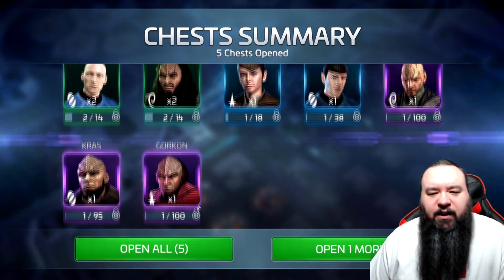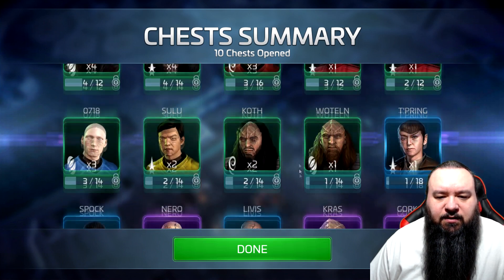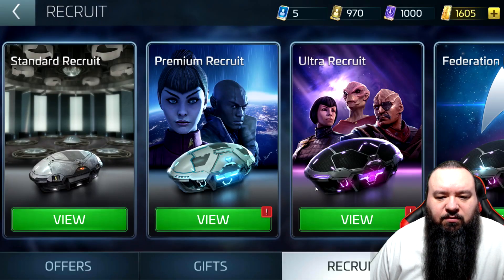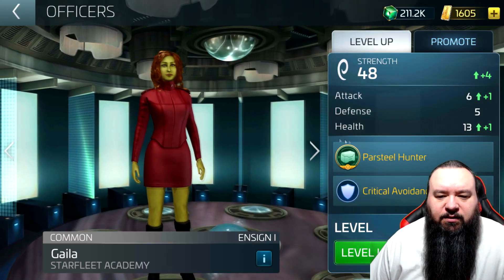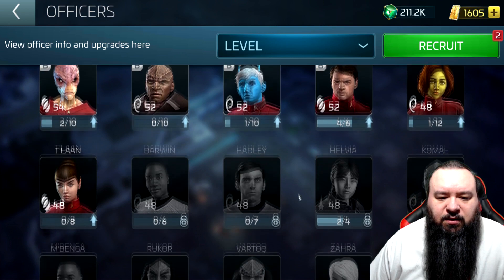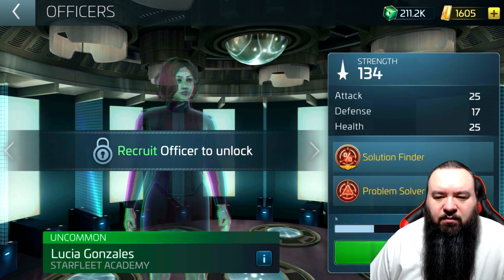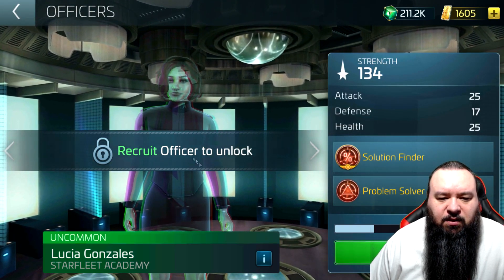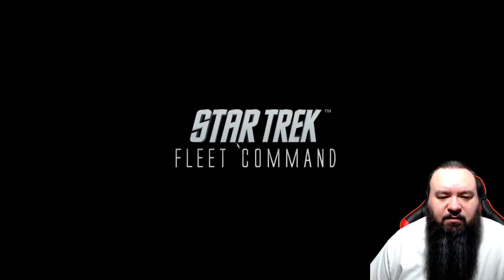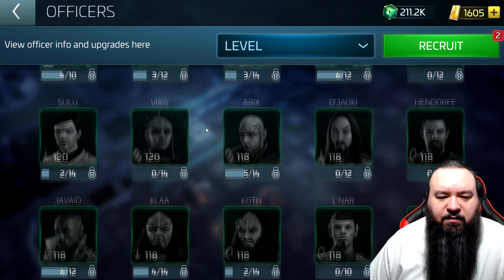We've opened five so far; I'll just do an open all for the remaining five. This is what it shows — let me go check my roster now. So we unlocked Gala and we can see all the other characters. But for some reason, which I don't get, I did not unlock her, even though I got her way more than 12 times — I don't get that.